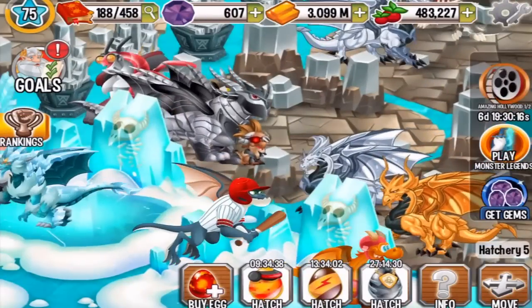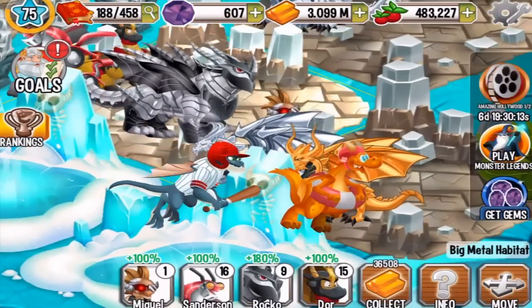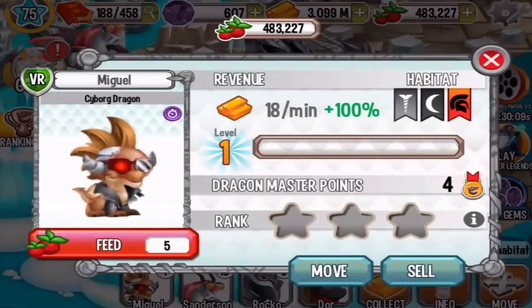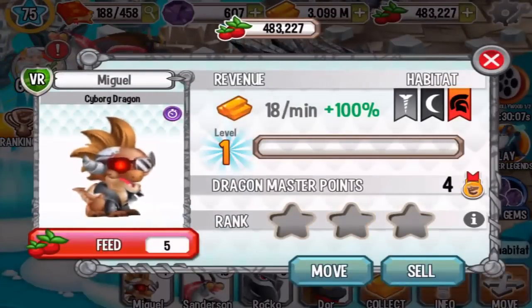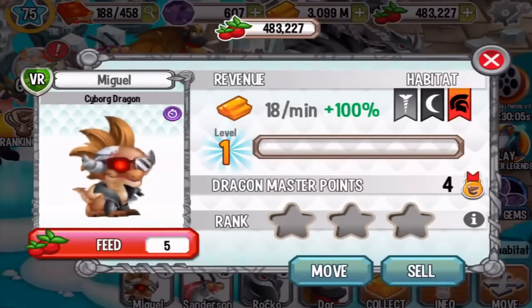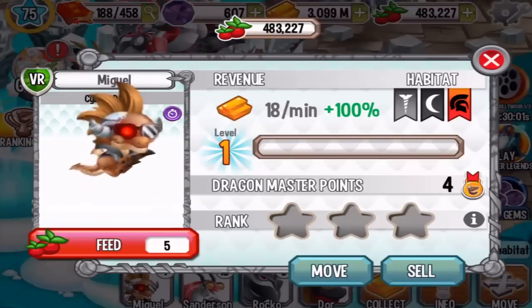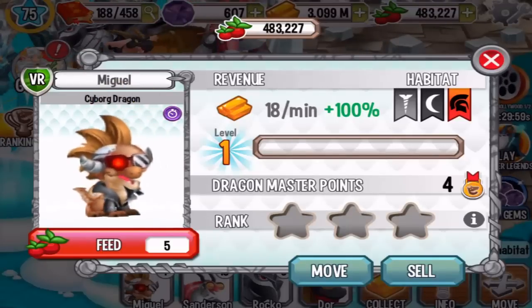Check him out in the habitat — little baby dragon. Because this is a metal dragon, he will be weak against electric and dark attacks in combat. Check out the animation.